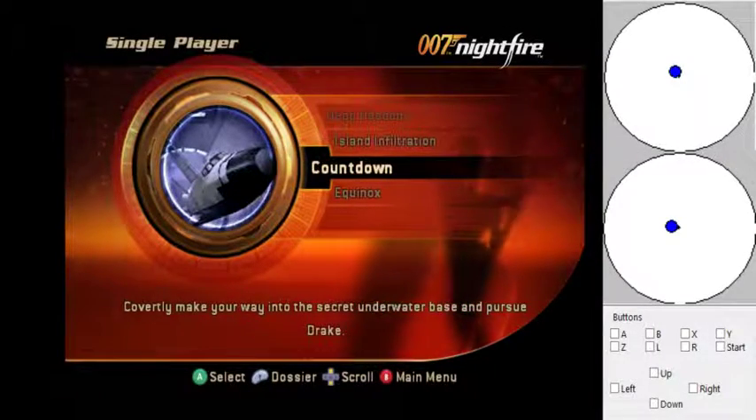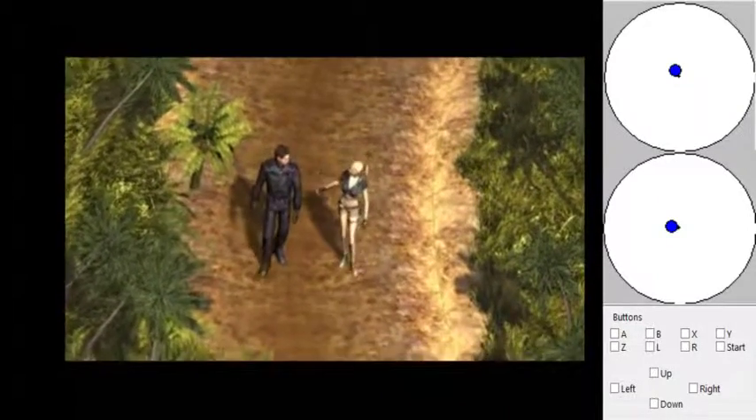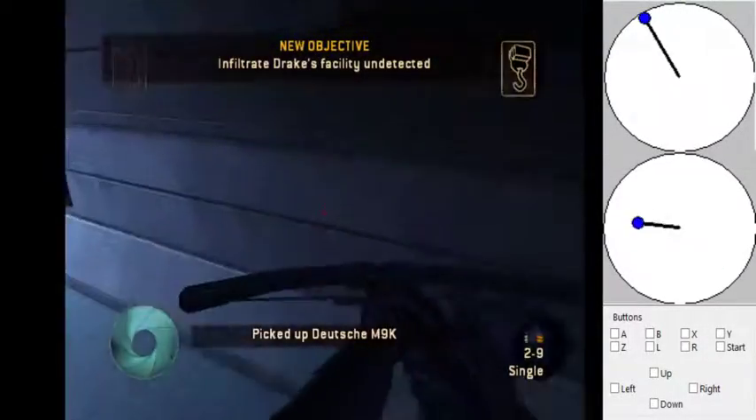Hello everyone, my name is FitterSpace and today I'm going to be showing you how to speedrun Countdown. One thing I want to say before I start this level is that I have the infinite health code turned on. I'm using an Action Replay code right now because I want to go through this section slowly, but there are unfortunately a lot of bad guys that are going to be shooting at you the whole time, so I have the infinite health code turned on just for the purpose of this tutorial.